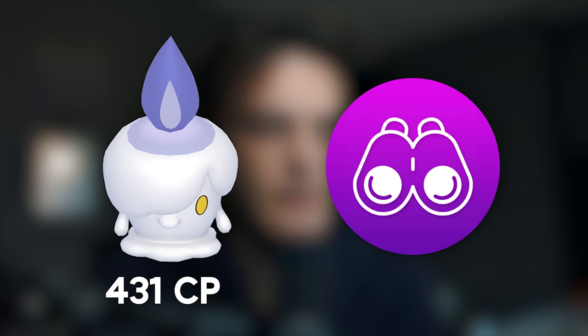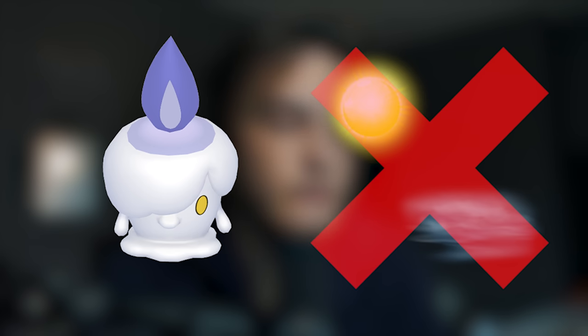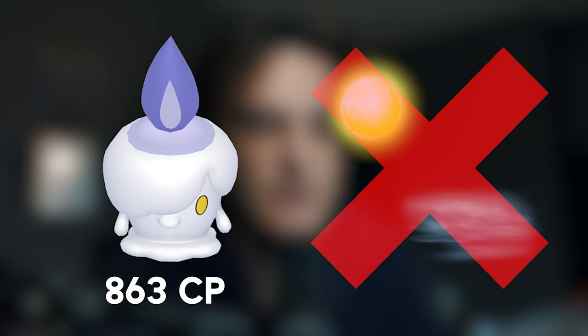First thing to note: if you guys want to know the details about this event, there's a video up here — it's like a one and a half minute video, so just go watch that. Let's get right into the tips, starting with 100% IVs for Litwick. There are certain CPs in the wild that if you catch them, there's a guaranteed chance they're 100% IVs. Starting with any Litwicks caught from research: 431 is going to be the 100% IV — that's a guaranteed perfect IV if you encounter it from research. If you encounter a Litwick in foggy or sunny weather (weather boosted), 934 is the highest CP and that's 100% IV.